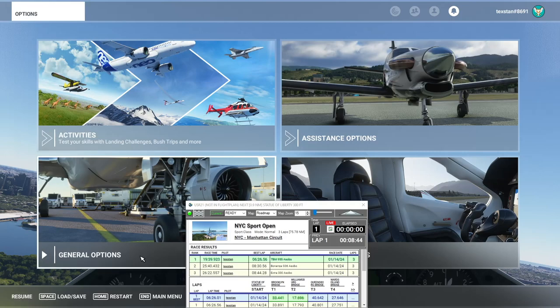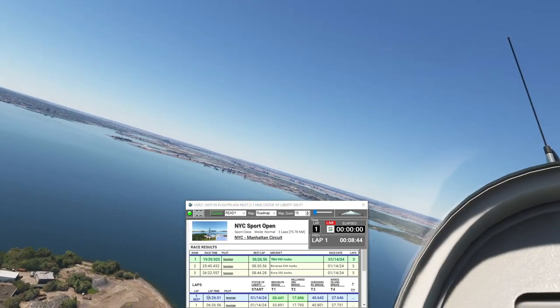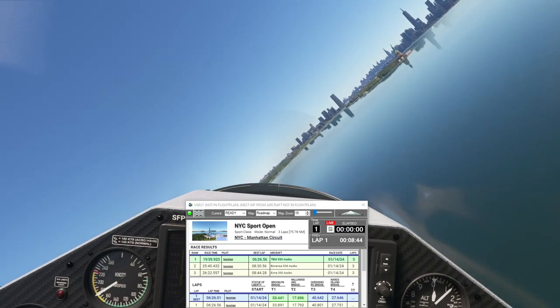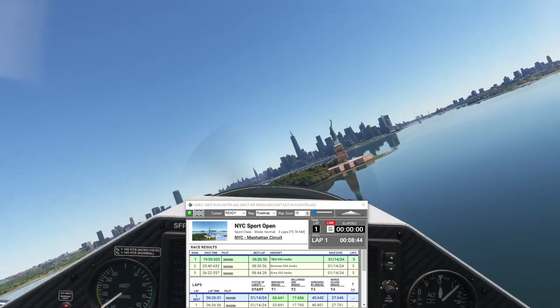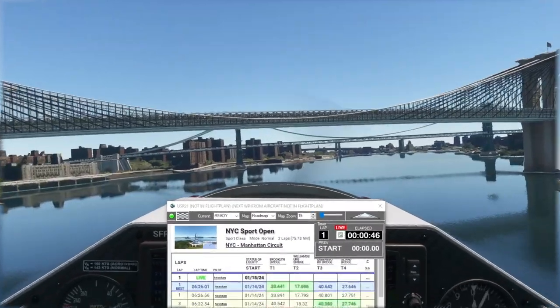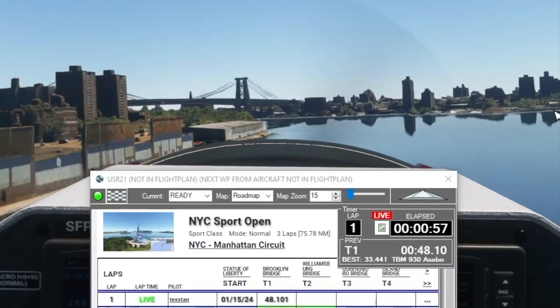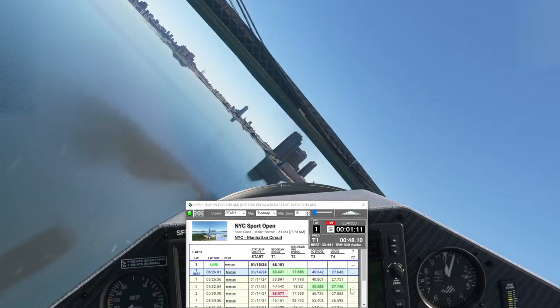Notice I'm not respawning — I'm already in the correct area. I don't have to load any special flight plan; I just have to get back around to my start waypoint. I'm taking a big looping approach to put myself on the right angle for the Brooklyn Bridge. My live lap started, took away my previous races, and changed the display to my live lap. I made it in 48.101 seconds. The next waypoint is the Williamsburg Bridge — I need to be right in the center of the span.